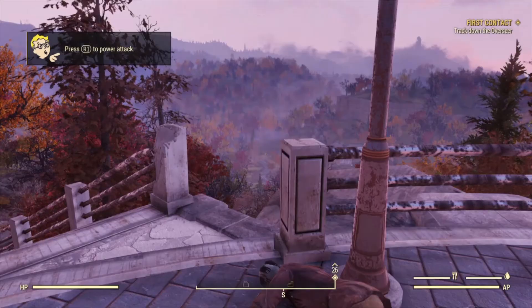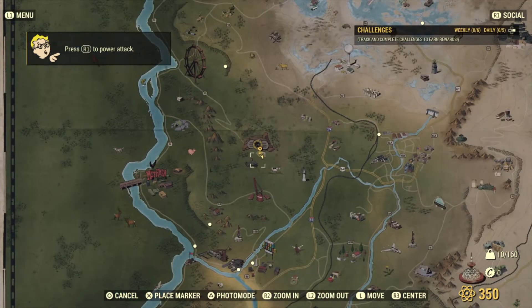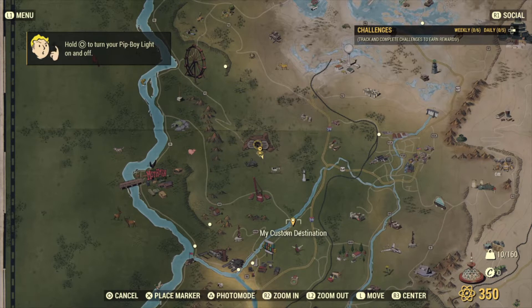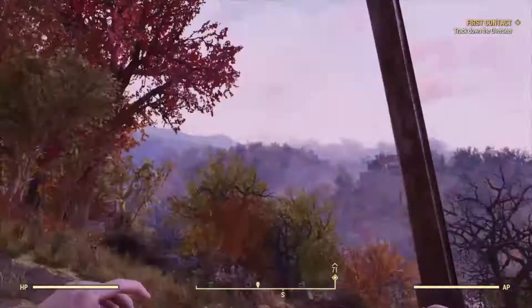When you need it, press R2 to bring up your weapon. You'll also need armor, so we're going to the Overseer's Camp because there are resources there. Open the map by pressing your Options button. See the square? Press X to mark it. It now appears like a sign on your navigation line at the bottom of your screen.